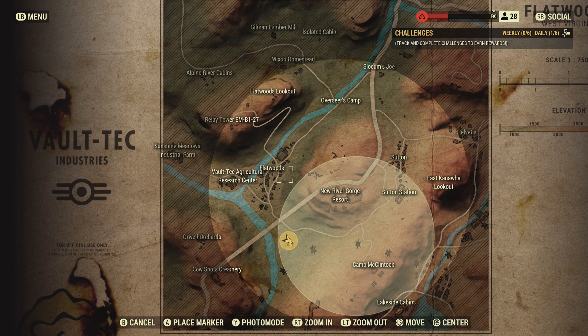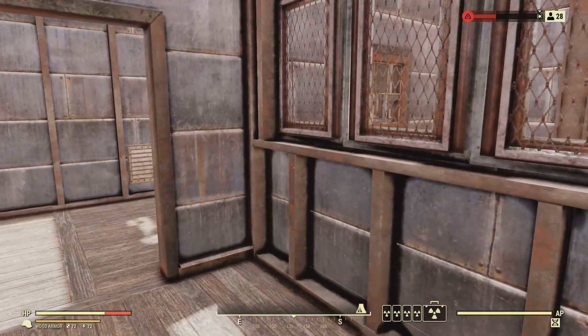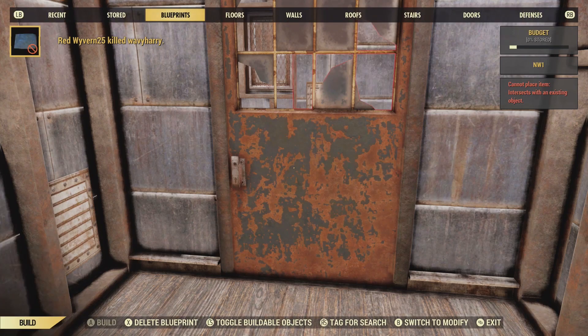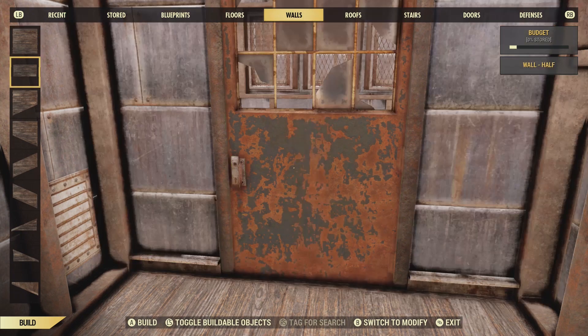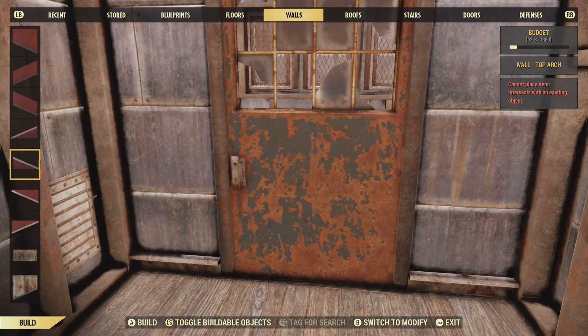I'm sure there is a limit to how much you can actually build, but you do not have to take supplies in with you. You don't have to take wood and concrete and steel — it's all provided. So here are your traditional floor options which are still available. Walls are all the same that I had in Adventure Mode — all four types.